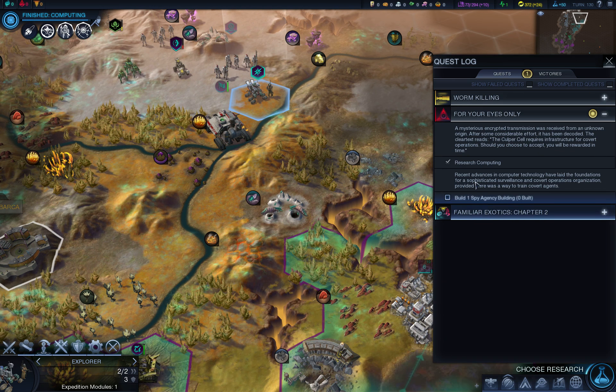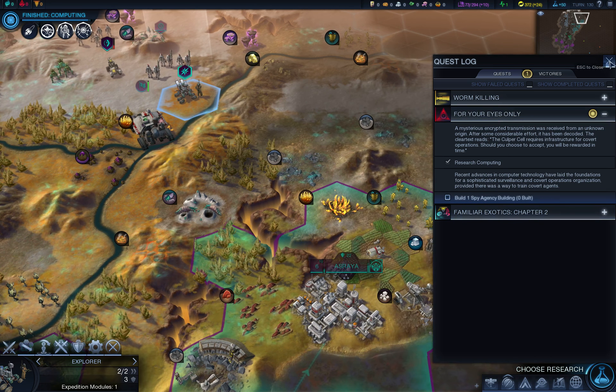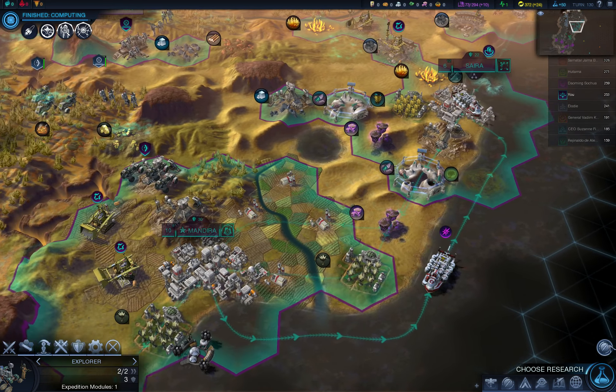Quest updated — research computing. This is a quest connected to spies, so now I have to build a spy agency. Well, I will eventually do it, but at this point units are so much more important.